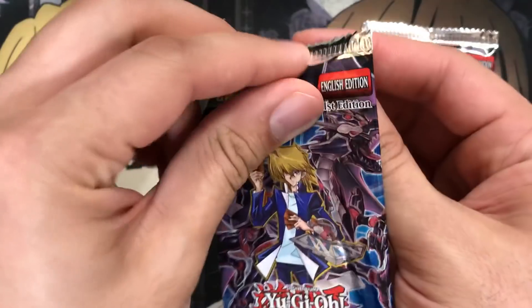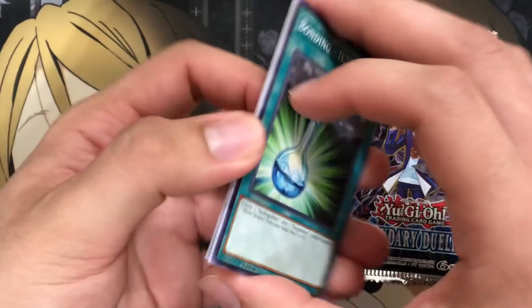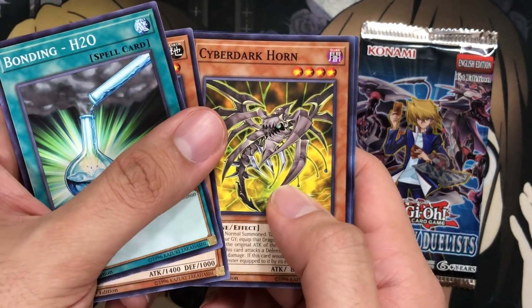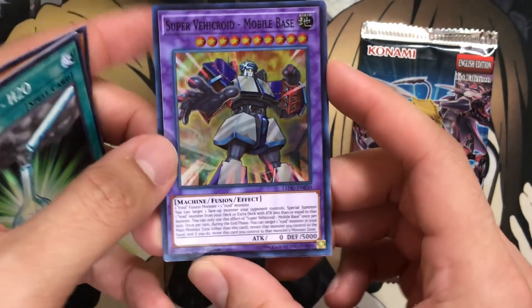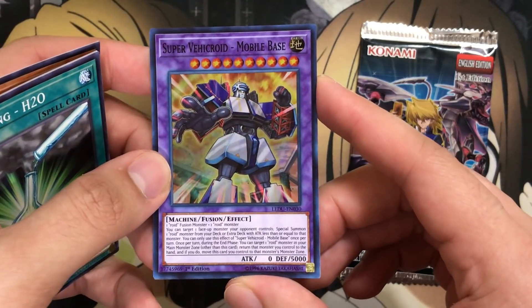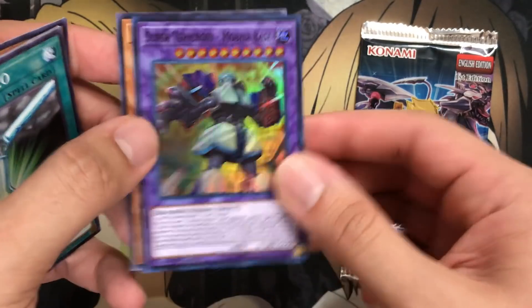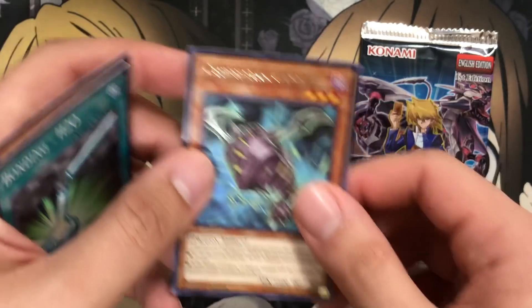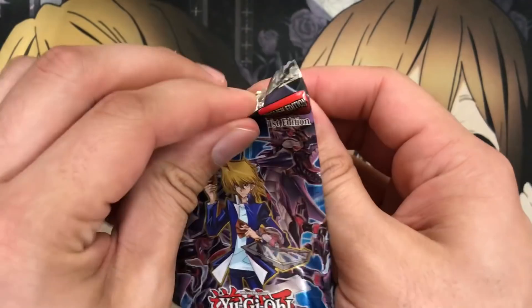We have two packs left. We have a Bonding H2O from this one. Amazonian Archer. Cyber Dark Horn. And we have a Super Vehicroid Mobile Base for another super. So from five packs that she cleared out of the box, we got three holos so far — that's pretty awesome. And this is the definite difficult one to make, but I like how it moves spaces so you can keep using it — it moves out of the extra deck so you can keep using it, so they kind of knew what they were going to do with the extra deck monster zone. Cyber Dark Cannon for our rare.